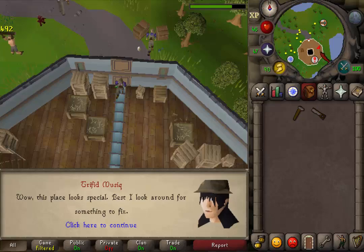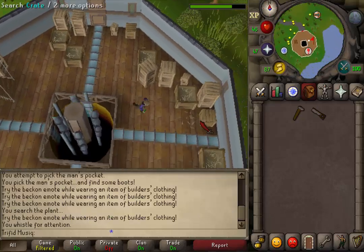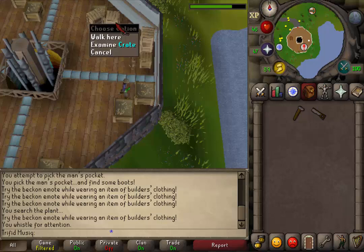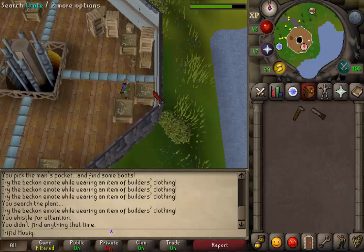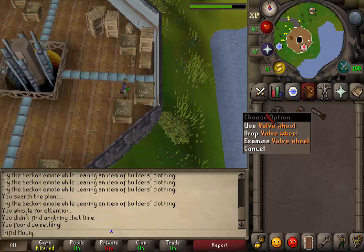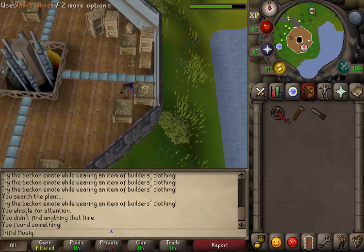Now let's go to the eastern wall of the tower. Here on the eastern wall you should find 3 boxes. Search the center one — the crates that have a search option are the crates with straw on it. Just keep searching the center crate until you have a valve wheel. You need to have 4 valve wheels.